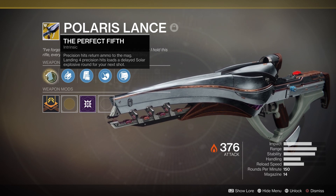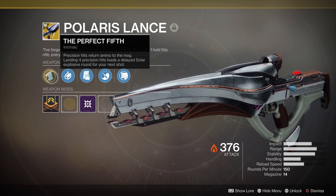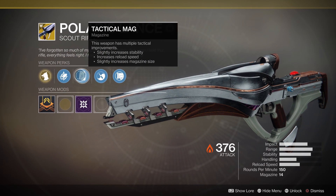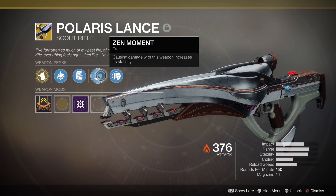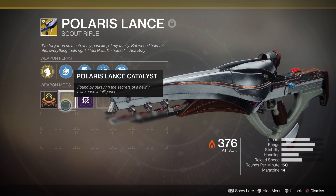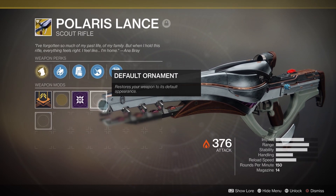The exotic perk is called Perfect Fifth: precision hits return ammo to the magazine, and landing four precision hits loads a delayed solar explosive round for your next shot. The name fits the perk really well — I like that. Basically, what this perk means is that if you're constantly landing precision shots, you can never run out of ammo. It sounds pretty strong, and honestly it really is. I'll show you some clips later on.